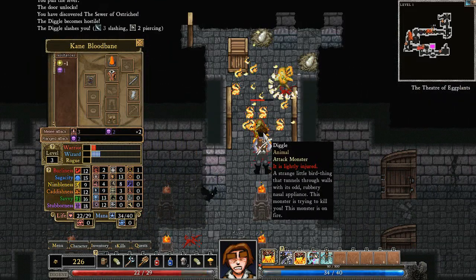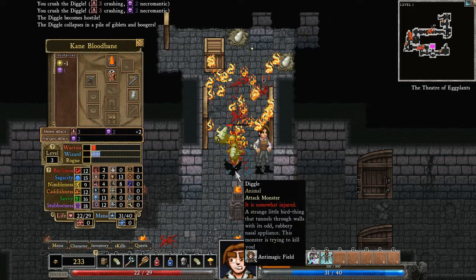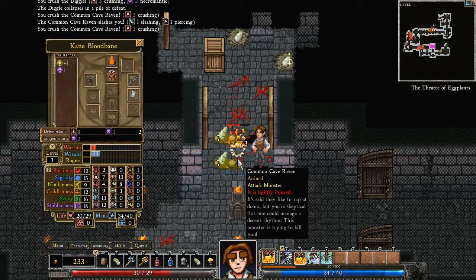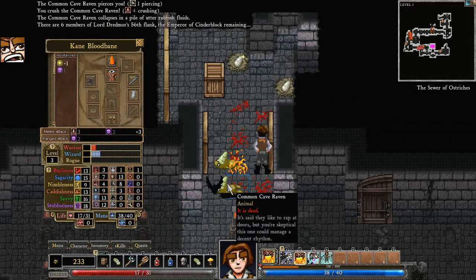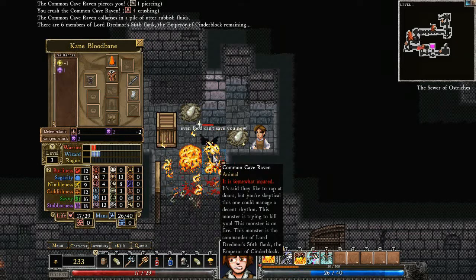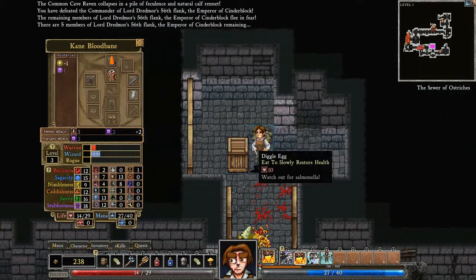Diggles! Burn! Oh, common cave raven — that's new. Smash. Smash. Smash. That berserker rages up. Even food can't save you now! No, but burninating can. Gotcha. So let's have ourselves a digleg, and let's have ourselves another digleg.